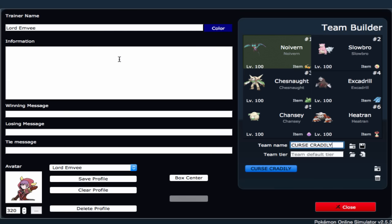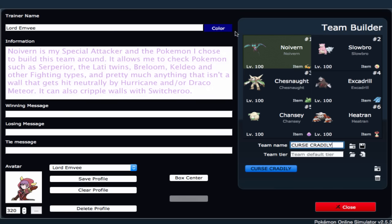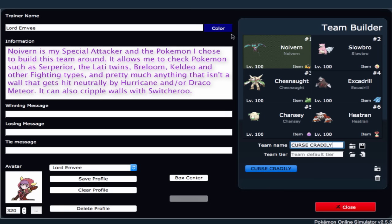Our first Pokemon that I built this team around is Noivern. The reason I chose Noivern is because it's actually a very underrated Pokemon, especially in OU. I believe it is UU, but I don't even think you see it too often in UU either. Noivern has a lot of speed. Special attack is decent — it's not overwhelmingly good, which is why I am running a Choice Specs Noivern in order to boost that special attack. Defense-wise, it's not entirely bad at all. It's outclassed by stuff like Dragonite, but it's still a good Pokemon for the role that it has.